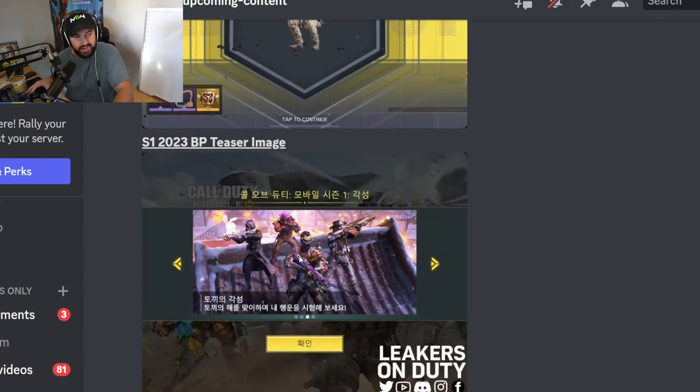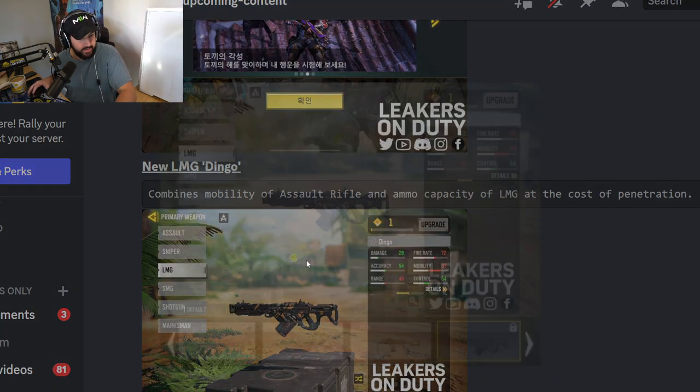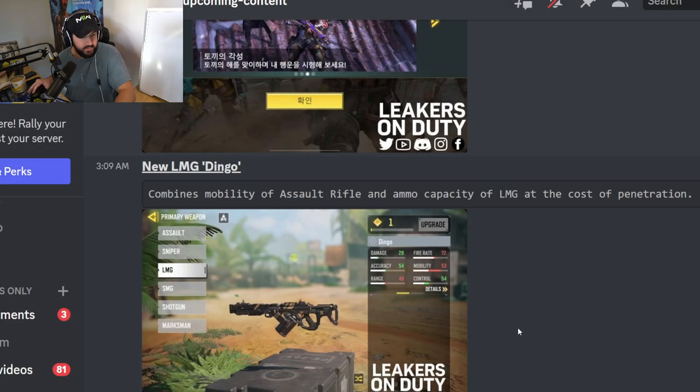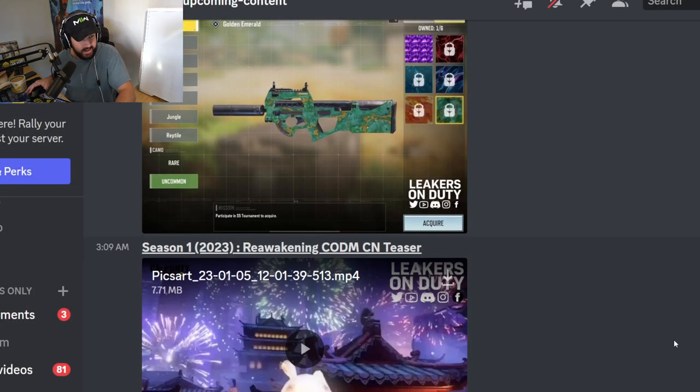I was a little bit curious about that one. The Dingo — a new LMG being added into COD Mobile. Another look at the new seasonal camo; like I said, I'm a big fan of it. I think it's going to look solid on top of some of the Mythics and Legendaries.